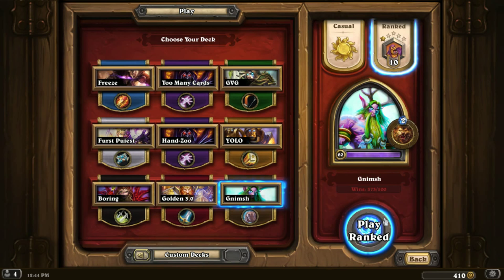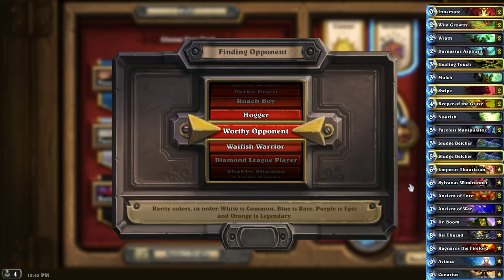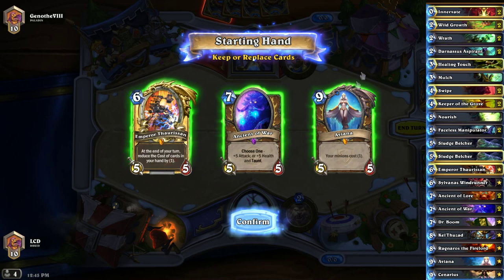This deck revolves around playing really big minions and getting the lead with Innervates and Wild Growths. There's also a new Druid card — a two-mana drop that gives you a free mana crystal when you play her, but you lose that crystal when she dies. It's really good for the early game, not so great late game. And we already drew Aviana — all my minions cost one less. Combined with Innervate or a coin, you can play an Ancient of War or Emperor Thaurissan for one mana each.